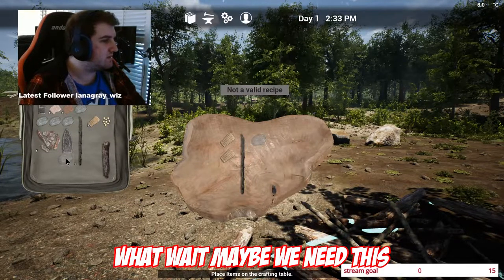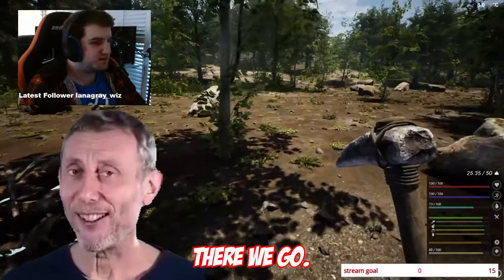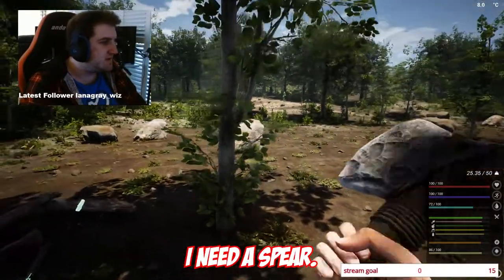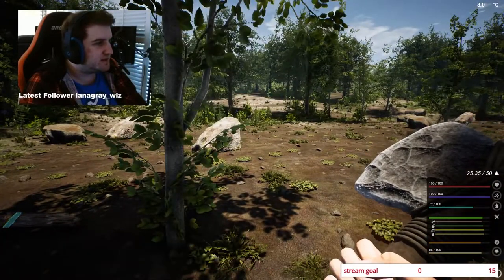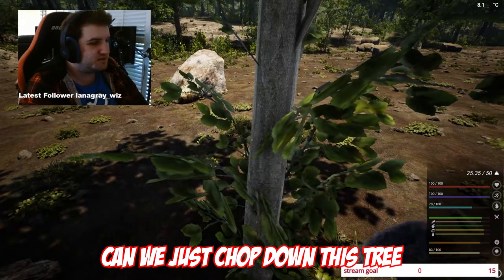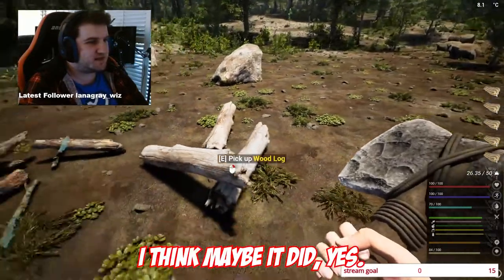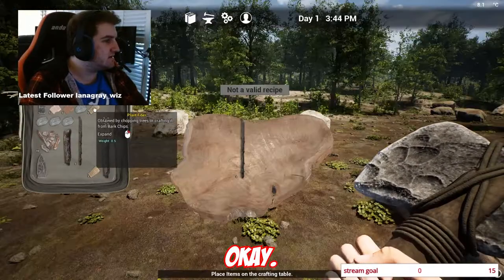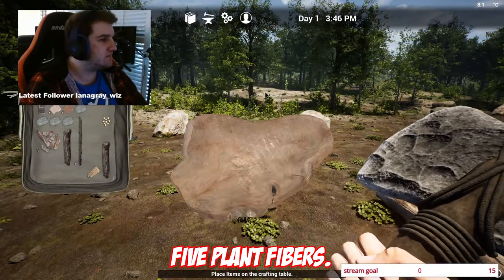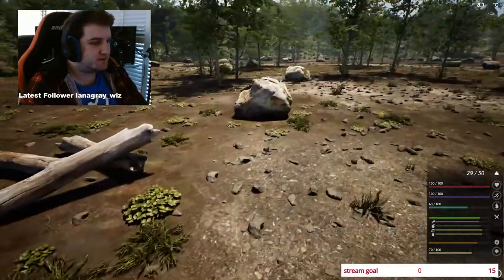What? Wait, maybe we need this. No, not that. There we go. Okay, cool, cool, cool. I need a spear. How do we make a spear? We need more plant fibers. How do we get more plant fibers? Can we just chop down this tree? Will that give us plant fibers? It did, yes. Okay, plant fibers — nice.